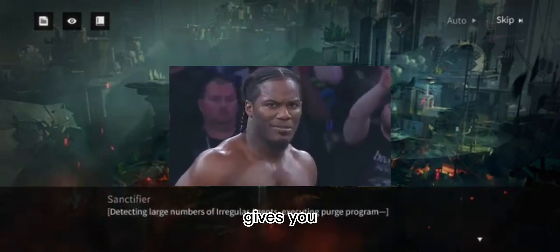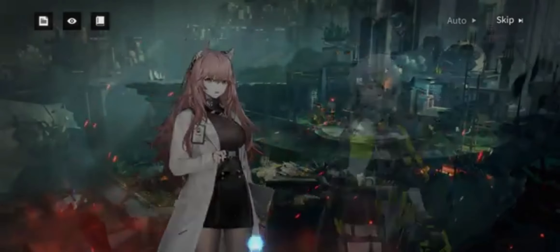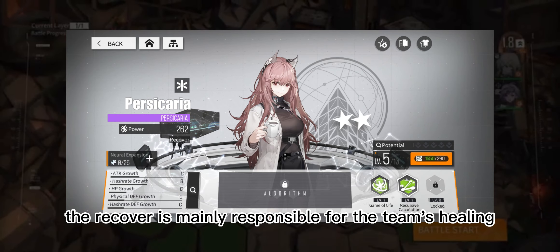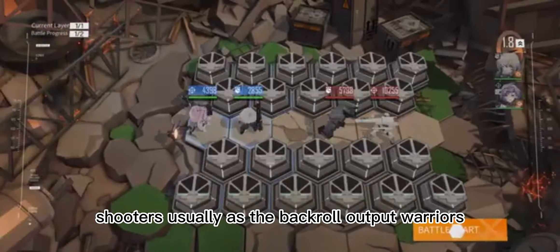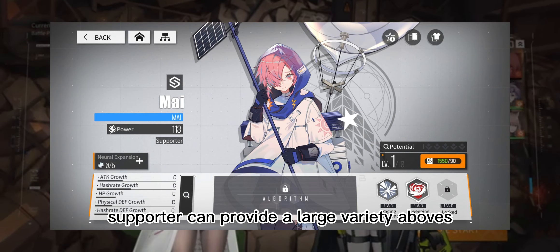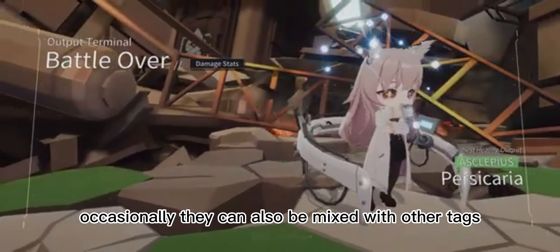The second part gives a brief introduction to the 5 occupations of NeuroCloud: Tank, Shooter, Warrior, Recover, and Supporter. Tanks mainly play the role of front row absorbing damage, with skills to improve survivability or attract fire. Recover is mainly responsible for team healing and can provide different buffs. Shooters are usually back row output, while Warriors are front row output with no range advantage but relatively more tanky. Supporters provide a large variety of buffs, and output supporters can also deal damage, occasionally mixing with other tags.